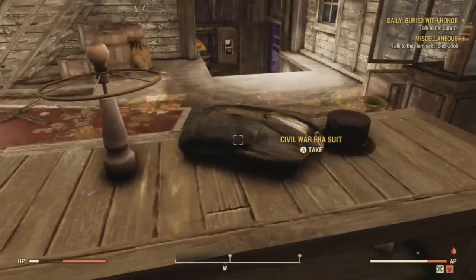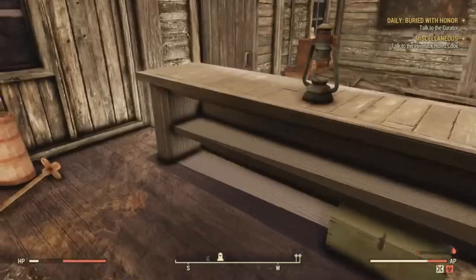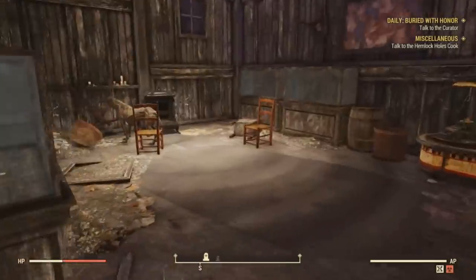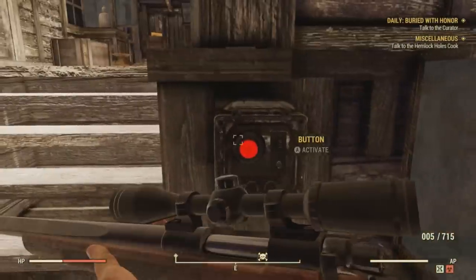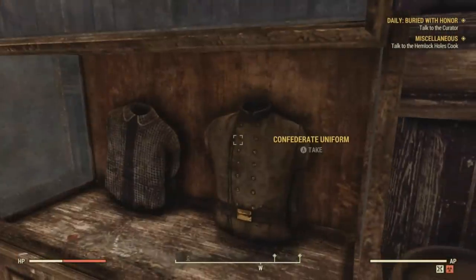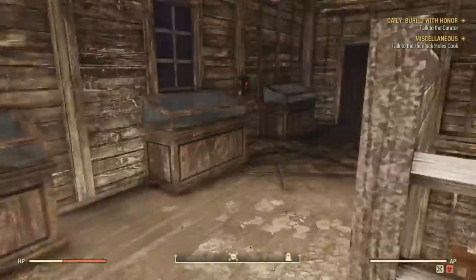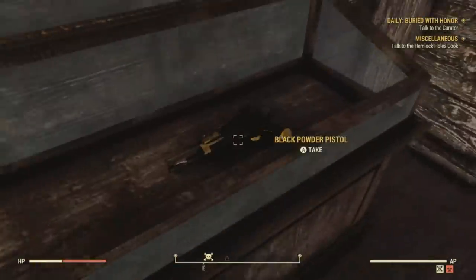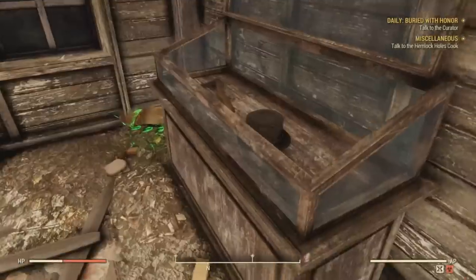You can find the Civil War era suits and top hats on this counter here, right beside the case that you open up to get the Union Uniform. Down here in this section of the building, you can open up these cases and find the Confederate outfits, along with the Civil War era dress, which actually looks pretty nice. Also all around in this building, you're going to find plenty of black powdered weaponry, and if you check upstairs, you can also find more apparel and more black powdered weaponry.